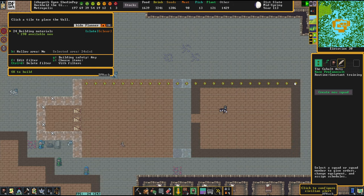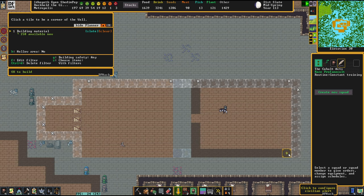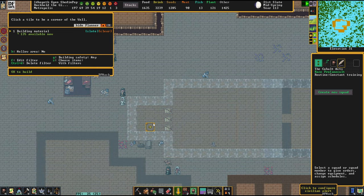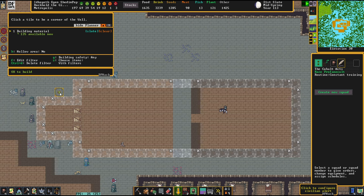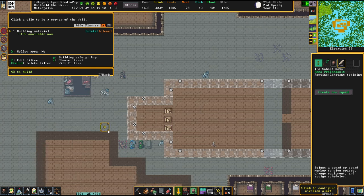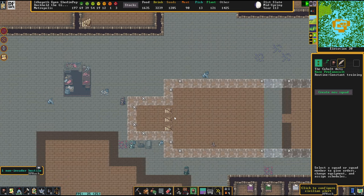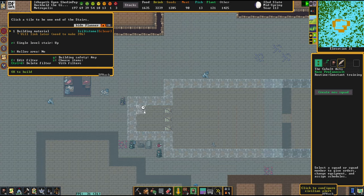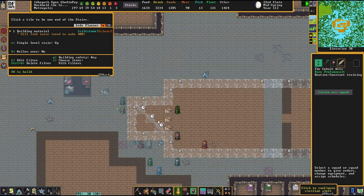I've been looking forward to this. The basic plan will be quite simple. We will keep up a stairwell here in this area, which is basically the gatehouse, and we're going to continue making nifty little things behind that. I really hope it'll work out. We're going to be needing some stairs now — these will be leading up. Let's give them a nice pattern.